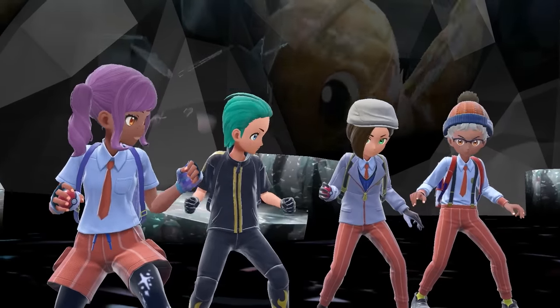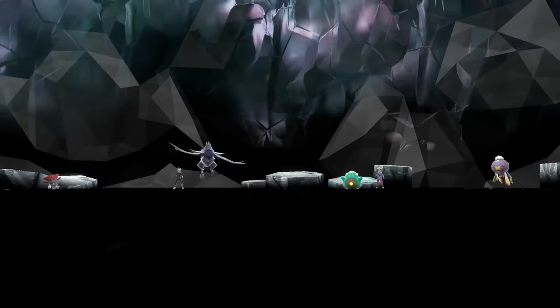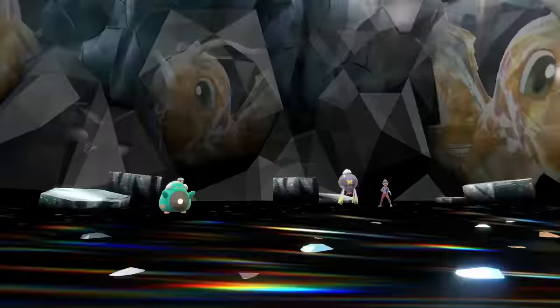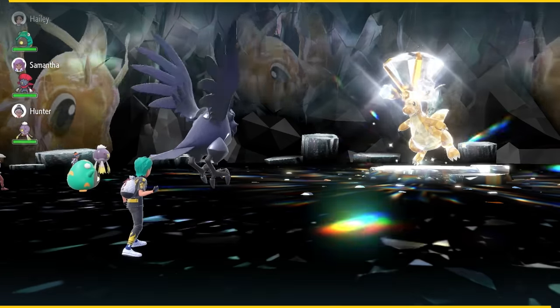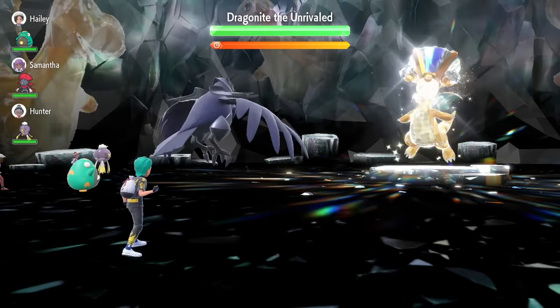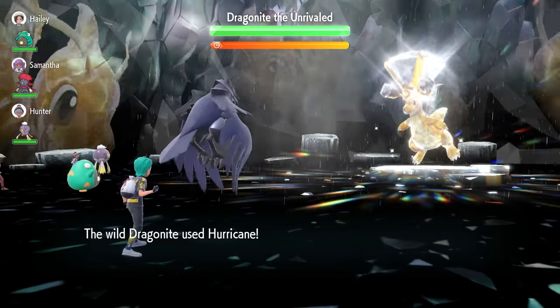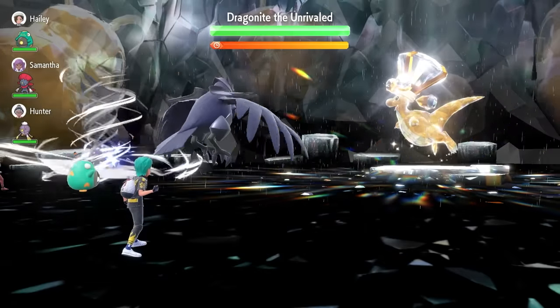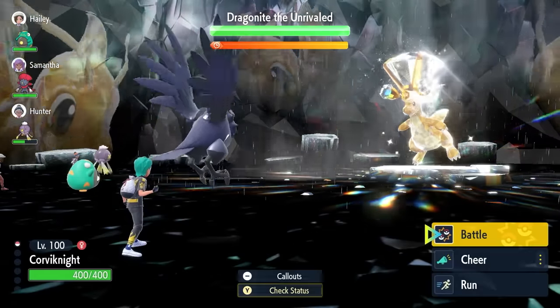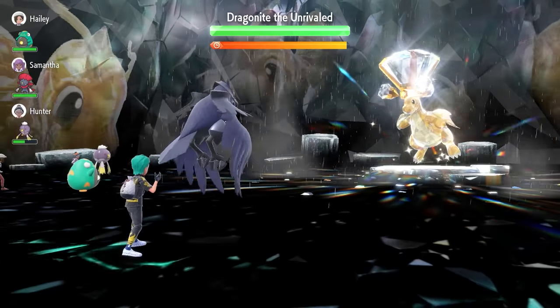When you first come into the raid against the 7-star Dragonite, you're going to have a turn 0. The Dragonite is going to set up Rain Dance and then go for a Hurricane. Rain Dance brings rain for 5 turns and Hurricane will be 100% accurate in that rain, but once the rain leaves the field the Hurricane is probably not going to appear again. It can hit any one of the 4 targets on your side of the field. On turn 1, we're going to lock in with a Taunt.